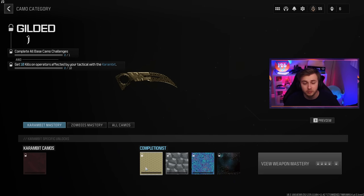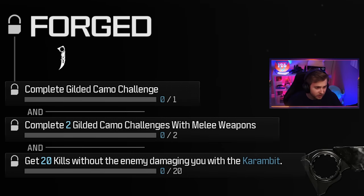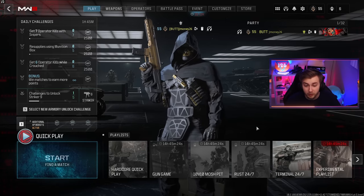Once we get this done and our gutter knife done — which both have the same camo challenges — we can unlock the ability to get our forge camo challenge. That's 20 kills without the enemy damaging you with the karambit, which is crazy. The gutter knife actually has a different one: we need to get 5 kills without dying, 5 times. That's going to be tough.